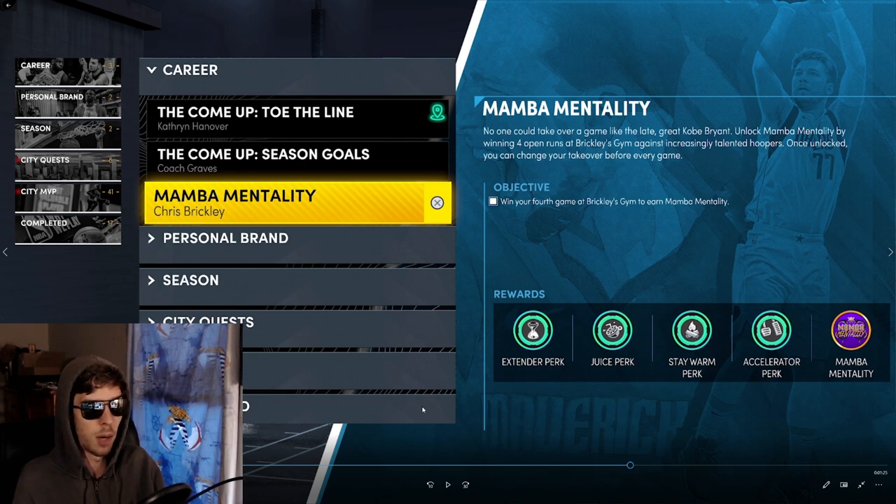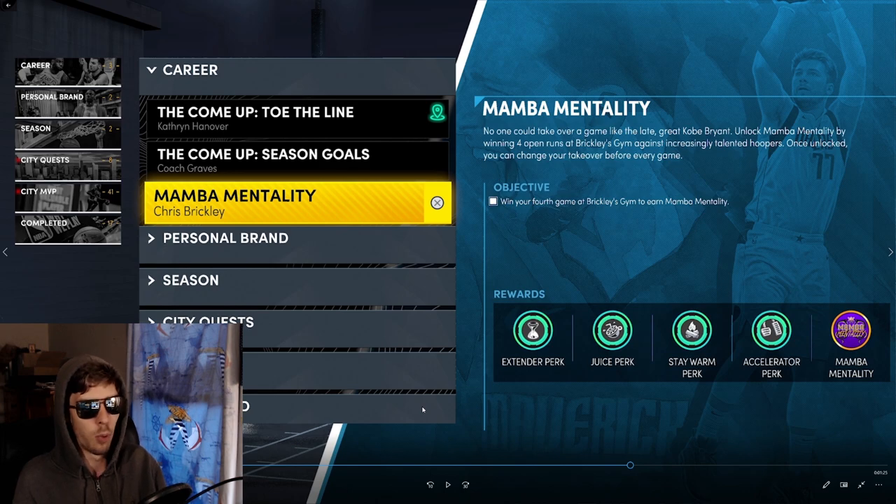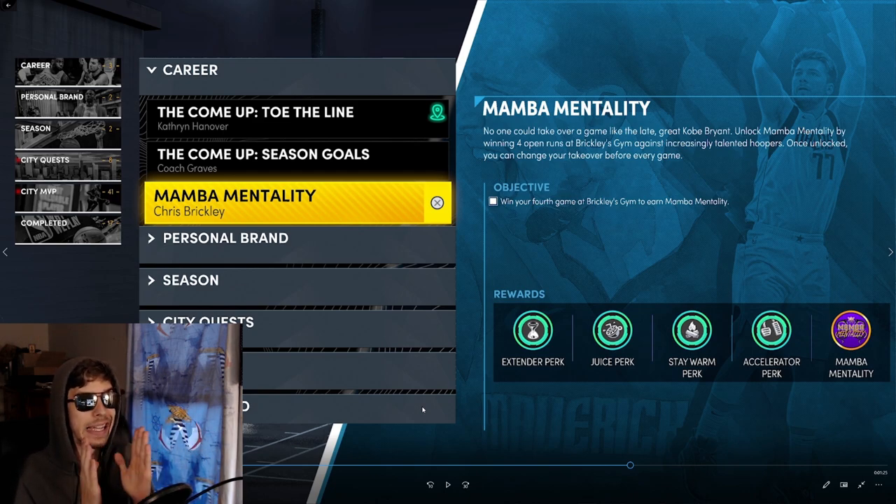Very important this year: double takeover is not like in 2K21 Next Gen where your second takeover would last a little bit and then run out leaving only your primary active. Both of your takeovers are active for the entire duration of your double takeover — your team take. Both are active. Pay attention — that's very important. You also get the Mamba Mentality badge, which allows you to change your takeovers as you see fit. Previously you had to max all your badges to do it. It makes you versatile, able to play different game modes and adapt — there's no reason to pass up on this.